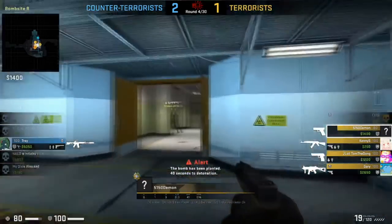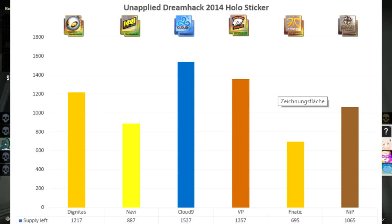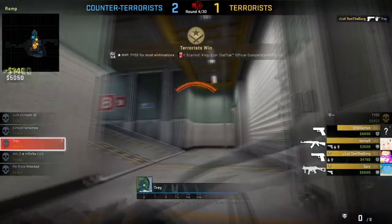One more disclaimer: just because something has low quantity does not automatically mean it's going to be a better investment than other items. Better looking stickers are going to have higher prices regardless of quantity. As you can see, the Cloud9 holo has the highest quantity but also the highest price.